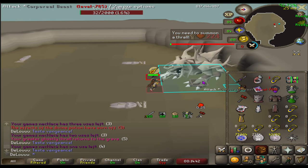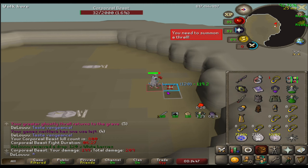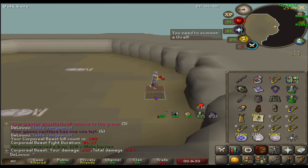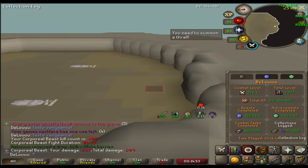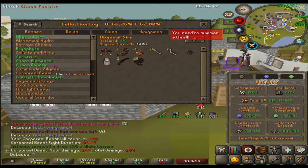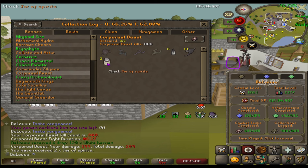With this new Fang Void Waker Narda teleport court method, I figured I would send some. Here is 800 KC at Corporeal Beast, and we are still just hunting our first sigil here — they only have two jars. It's not looking good. Surely first sigil before 1000.